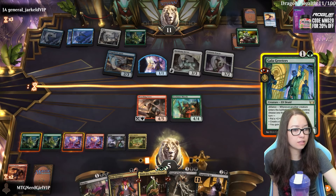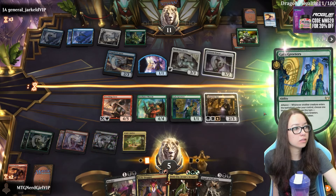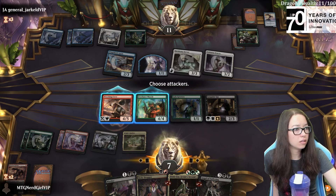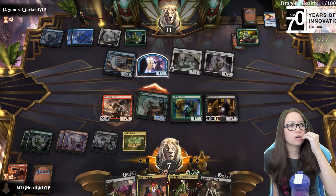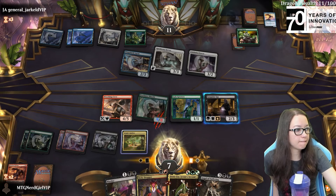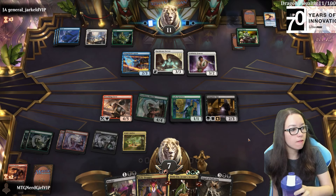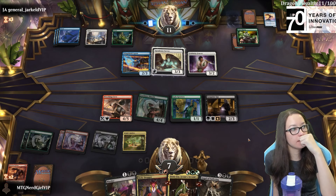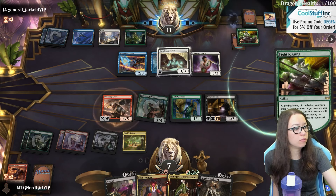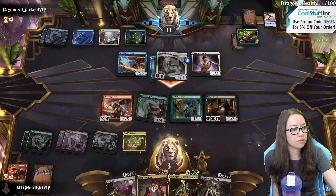I think we go Gala into the Spy? We're gonna gain two life putting us to seven. We're gonna attack here - they chump that, which gives us... if they have a removal spell for the Wrecking Crew, we're dead. Can't be blocked - you got it. Plus one plus one counter, you got it. This is scary. We get to gain four life next turn between the spy attacking and the Gala Greeters.